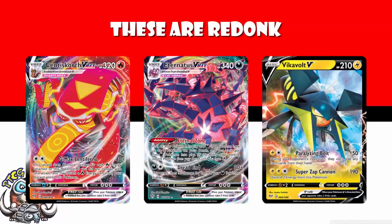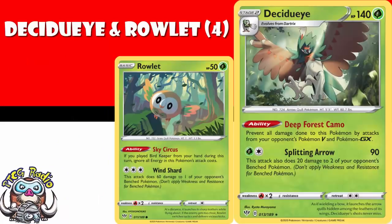Starting off, you need four copies of Decidueye and Rowlet. Decidueye's got the awesome ability that makes it immune to Pokemon Vs and GXs. It is going to be used in a bunch of decks, both as a tech and a main attacker, though there is a Stage 1 Altaria that does the same thing coming in the next set that you should be aware of. Rowlet, if you played Bird Keeper this turn, does 60 to one of your opponent's bench Pokemon — nice to start off with.